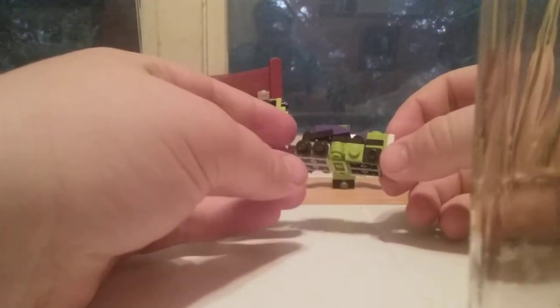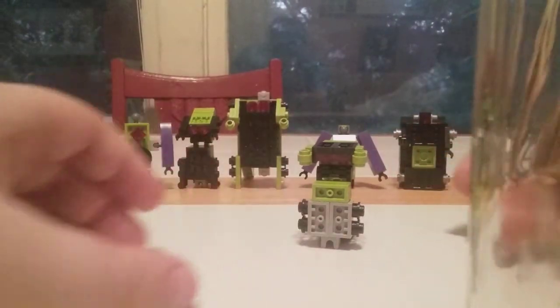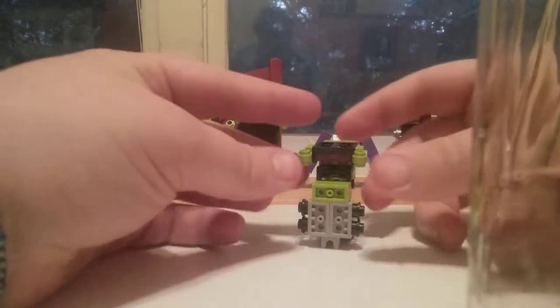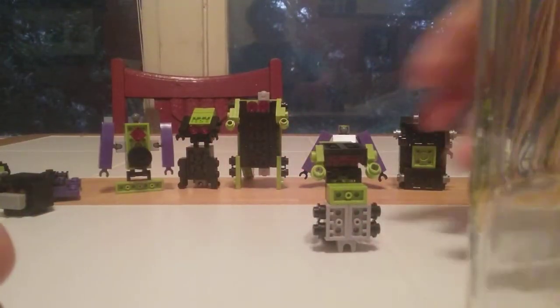Last guy: Mix Master. He's probably one of the most complex ones, at least in combined mode. You're going to start by folding down that — basically where it will stand — and then rotate that around. His eye is kind of hard to see, but there it is. Then he's got his little arms, which you can angle however you want. And that's him.